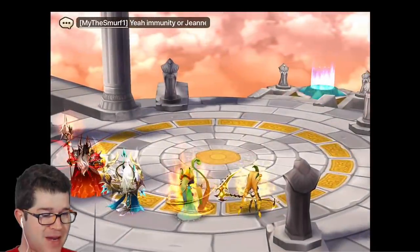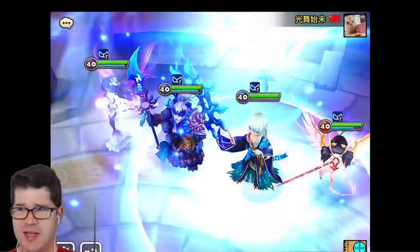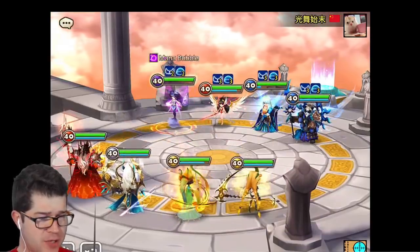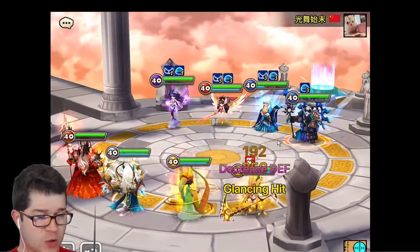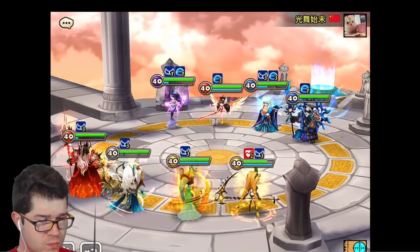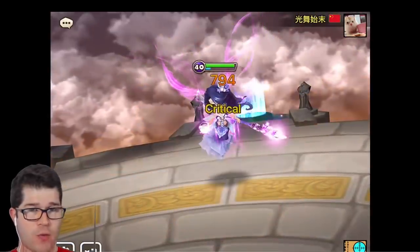I banned out Perna because I felt like that was his DPS and some of his sustain. He buffs up, I get my Elsharian, and I feel pretty good about it. He's going right in on Ethna. I get the cooldown on Molong which I'm pretty happy about, and I get the three-turn immunity. This is all kind of within the realm of how I want matches to begin.